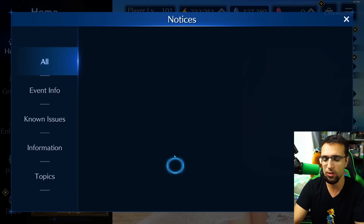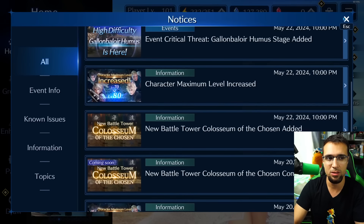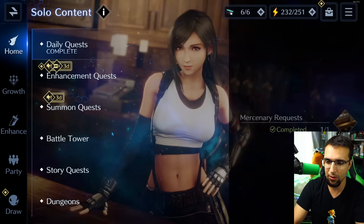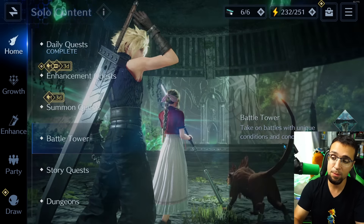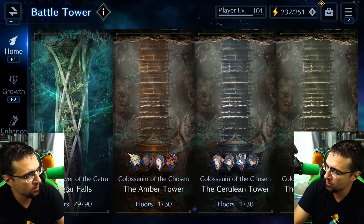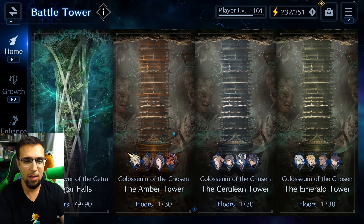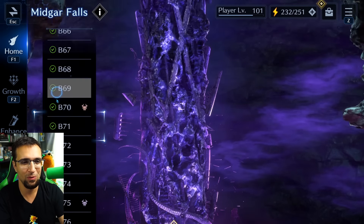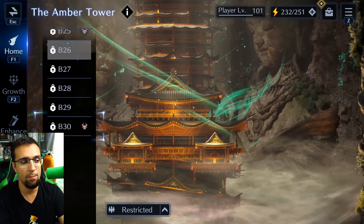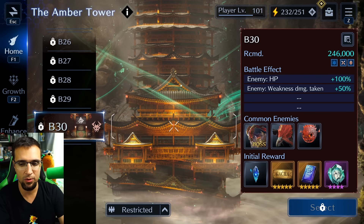First up: the Coliseum — it's actually a Battle Tower Coliseum and it's pretty cool. These new battle towers have a really clean animation where you're climbing the tower, going up and down on each one. It looks really awesome.